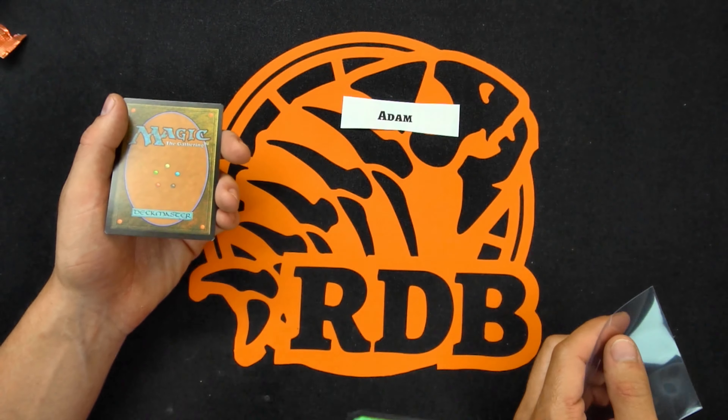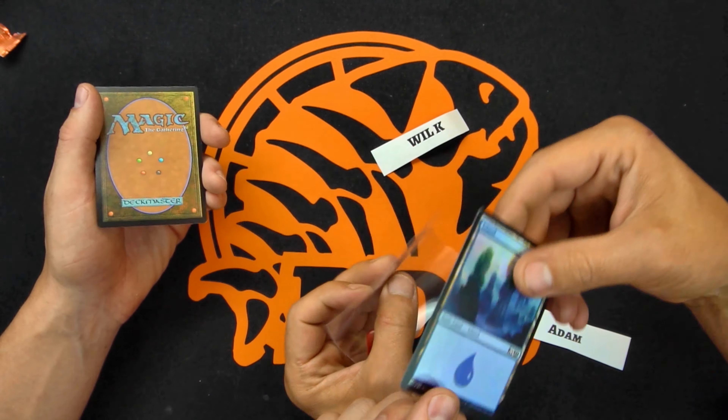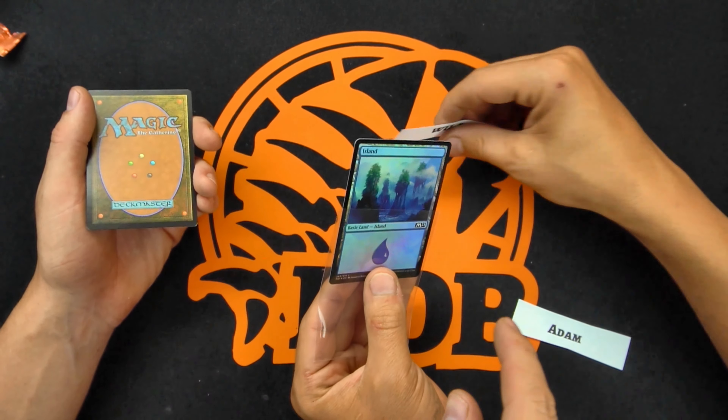Will D gets a dub — he's dub-stepping to the dub. Adam gets a foil Island — and you get these nice sleeves with the hearts on them. Look at those hearts. Will K instead gets a Double Vision — sweet, that's a cool Commander card. All right, so we've done Core 2021 with Ikoria. Let's move on to Theros.